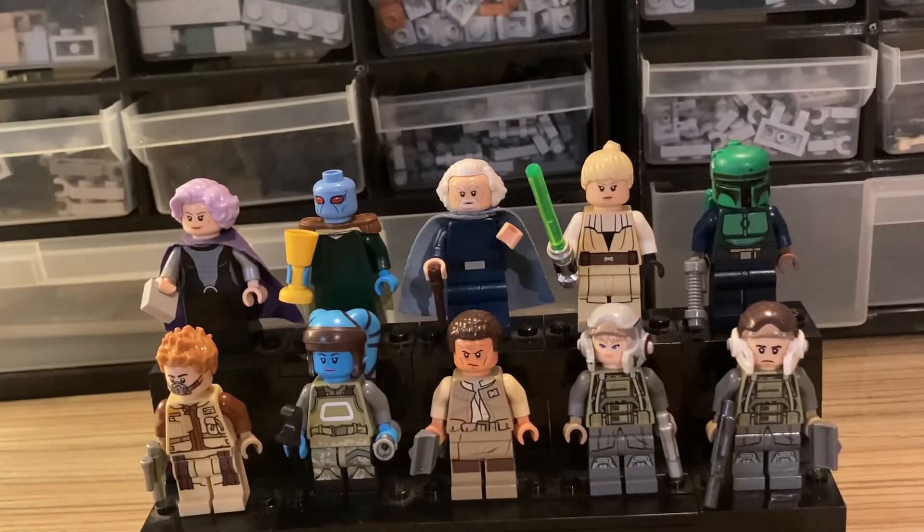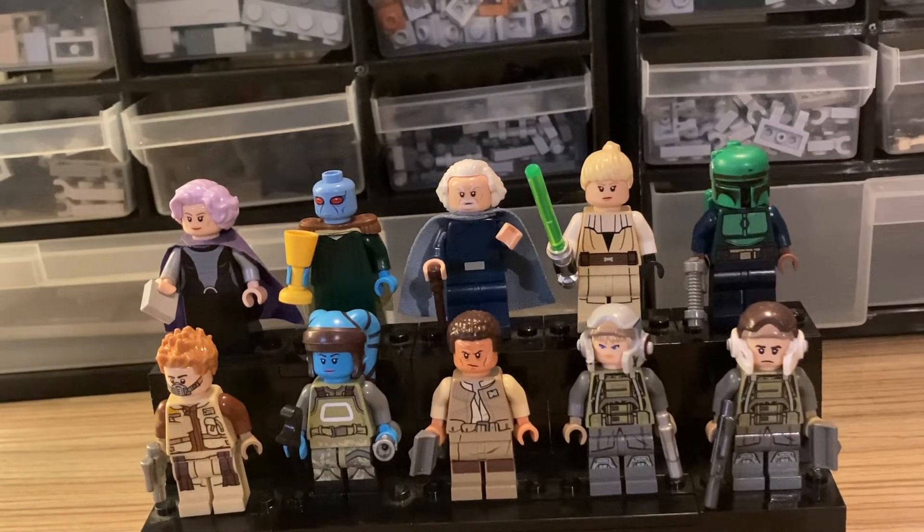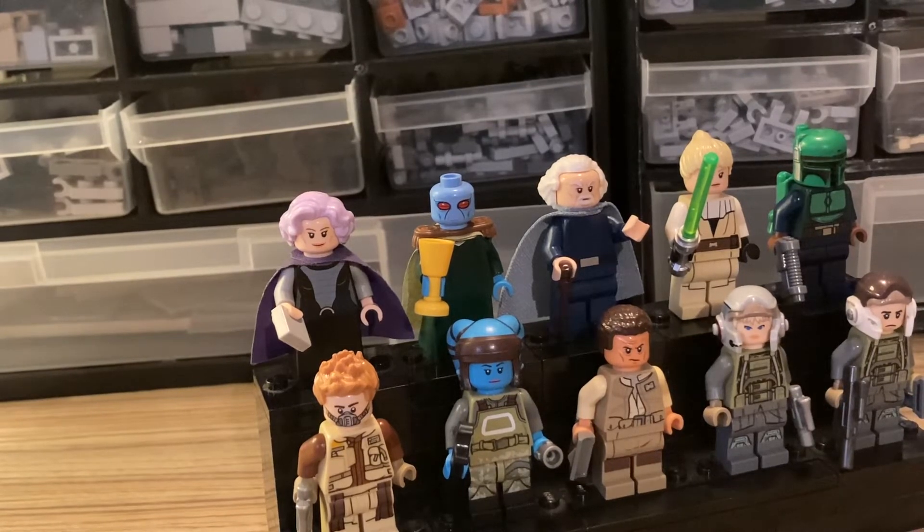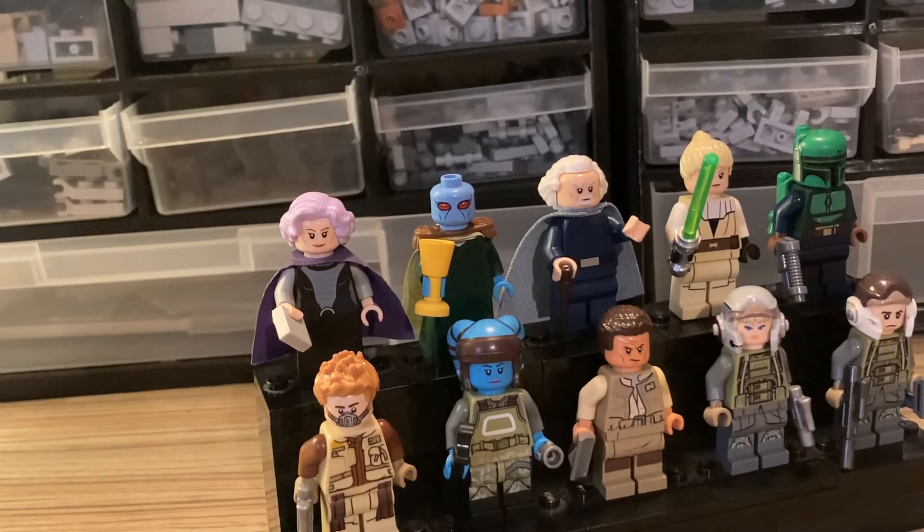On the bottom left we've got three Tatooine residents. The bottom left is some sort of local gangster — he's got his citizen's wear but some sort of mask, maybe he's been injured, and a pistol, always ready to defend himself. Then there's a Twi'lek mechanic; I took the parts from Aayla Secura and blended them with some overalls and different legs, and I thought it came together quite well — she's fixing ships and speeder in Mos Espa.